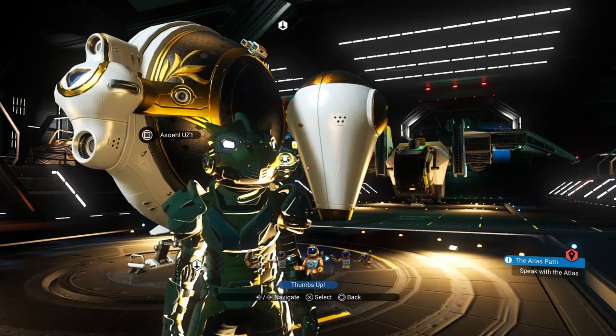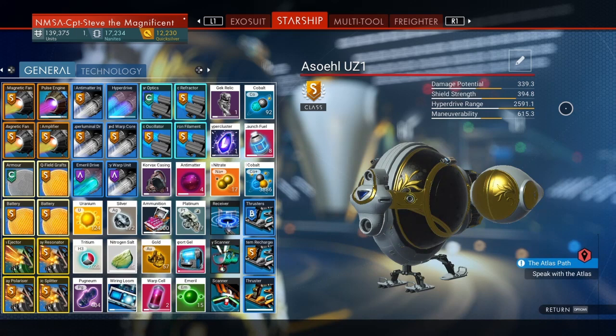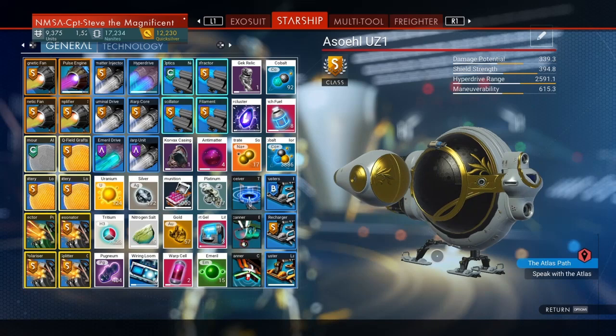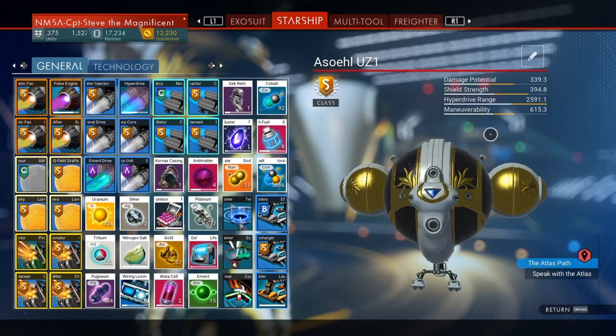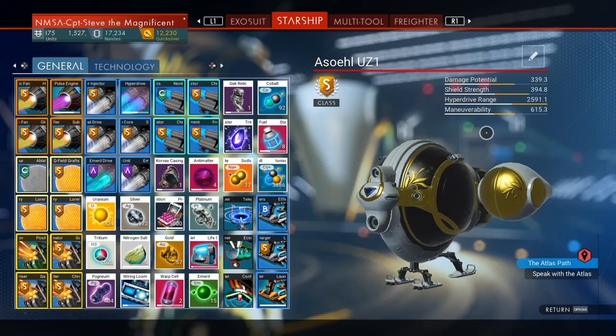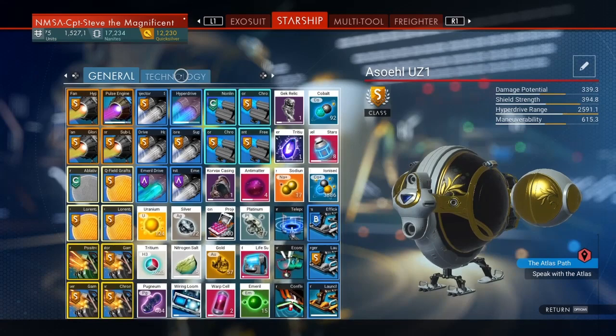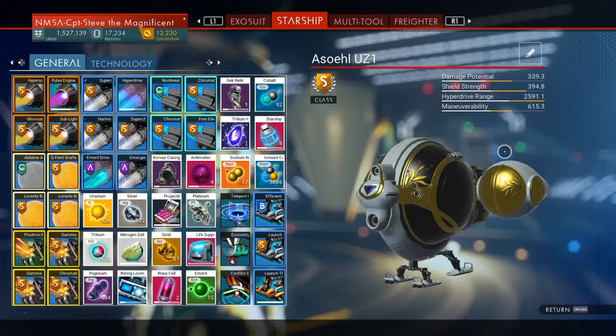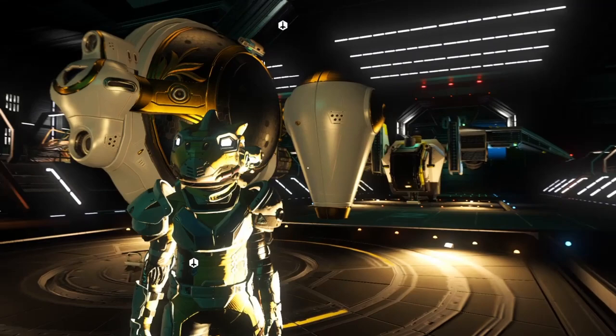Next up are the exotics. Exotics are fantastic - the hyperdrive range is just as good as my explorer, maneuverability is awesome, damage potential is okay. The shield strength isn't all that great; it's not really made for fighting. This ship is almost like a more galvanised explorer, which makes the explorer a bit redundant at the moment because this little ship seems to be able to jump just as far, and it has exactly the same amount of technology slots and general storage as my hauler - making it almost the all-round perfect ship.